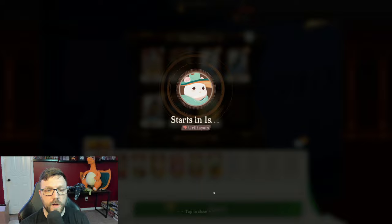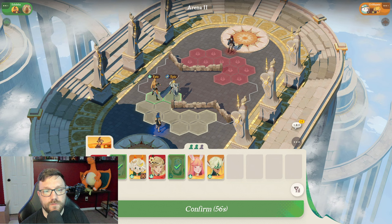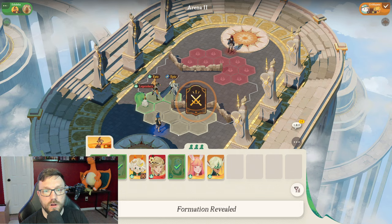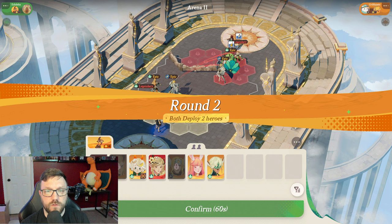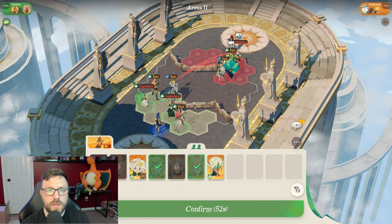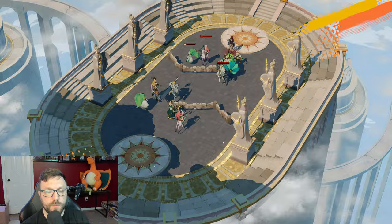This arena happens to be one of my favorites besides the straight-up one with no obstacles at all for this team, because it really allows your backline units to start popping off and have enough time to get their ults up. Truly you only need 1 or 2 ults from Parissa to end it. On this one, they had 2 tanks and a healer right at the beginning, so I put Laika in the very back because I didn't have the item on Parissa yet to make her pop off.